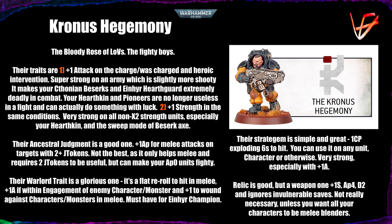Their Ancestral Judgment is good — I can't say it's bad; it's solid. It's plus one AP for melee attacks on targets with two judgment tokens or more. It's not the best because it only helps melee, unlike most other judgment abilities which help both melee and shooting. It also requires two judgment tokens to work before you get any benefit, which I don't personally prefer — I prefer getting the benefit early. But it can make your AP zero units like Hathkin Warriors a bit more fighty and able to do something to non-Armor of Contempt targets.